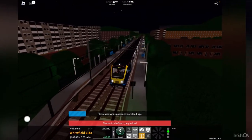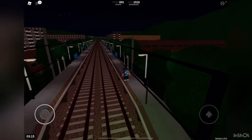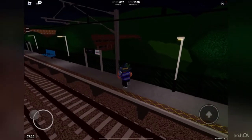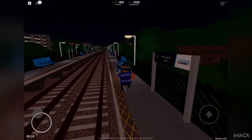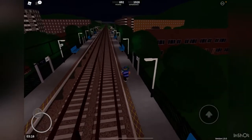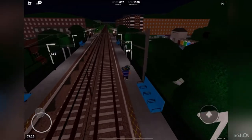We have just arrived at Whitefield Lido and we're going to check out this station. As you can see it's elevated. We're going to walk through — you can see some really nice lights, especially since it's night time.